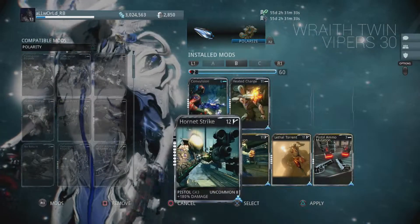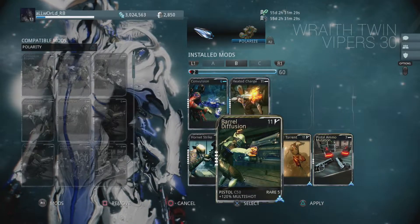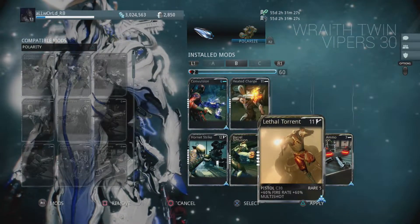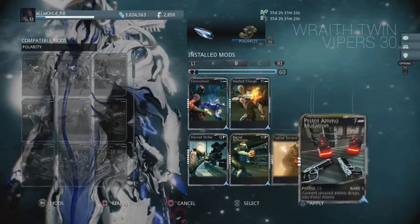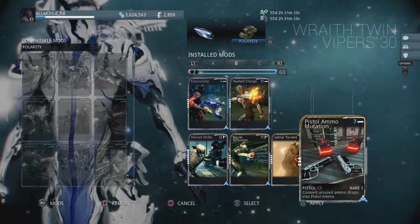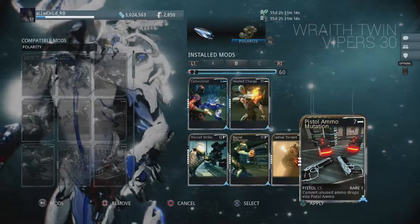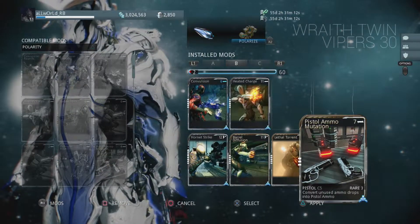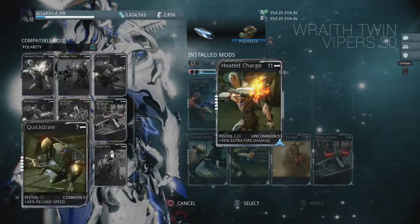For the advanced build I'm going to keep the Hornet Strike — again, take it all the way up if you can. I'm going to add a Barrel Diffusion and a Lethal Torrent. This is going to give you a 100% chance to fire an extra round and about an 80% chance to fire 3 rounds. Even though this weapon has a larger magazine than its predecessor, it still empties the clip faster than you know what to do with, so an Ammo Mutation mod is going to help you out a lot here. For elemental combinations I'm going to use Radiation for Grineer and Magnetic for Corpus.